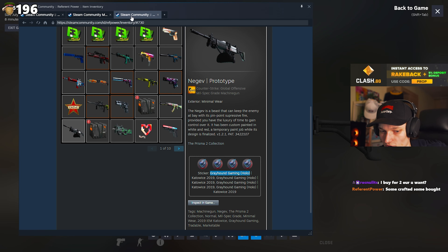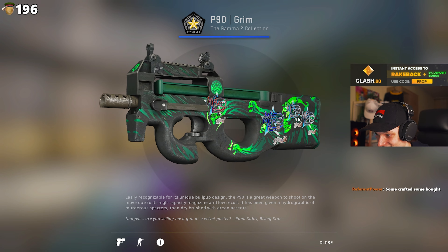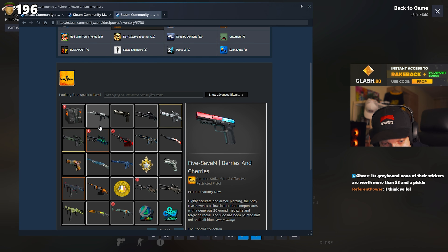How much are these greyhound holos right now? They're like $264? You definitely crafted these yourself then. Grim with the grims - no way, that's pretty funny. Has anyone else done a craft like this? Have you checked on CSGO plot? The katoos are kind of underrated.